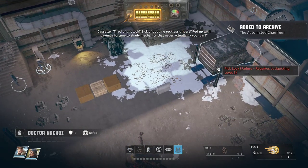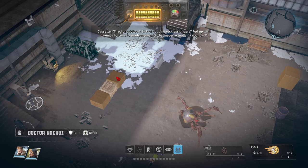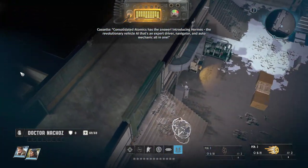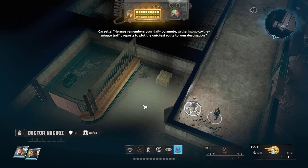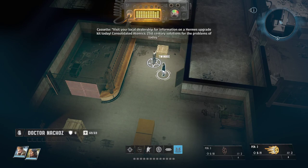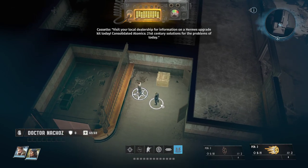Cassette: 'Tired of gridlock? Sick of dodging reckless drivers? Fed up with paying a fortune to shady mechanics that never actually fix your car? Consolidated Atomics has the answer. Introducing Hermes — the revolutionary vehicle AI that's an expert driver, navigator, and auto mechanic all in one. Hermes remembers your daily commute, gathering up-to-the-minute traffic reports to plot the quickest route to your destination. The AI also takes care of basic maintenance, keeping your vehicle in peak condition. Visit your local dealership for information on a Hermes upgrade kit today. Consolidated Atomics — 21st century solutions for the problems of today.'